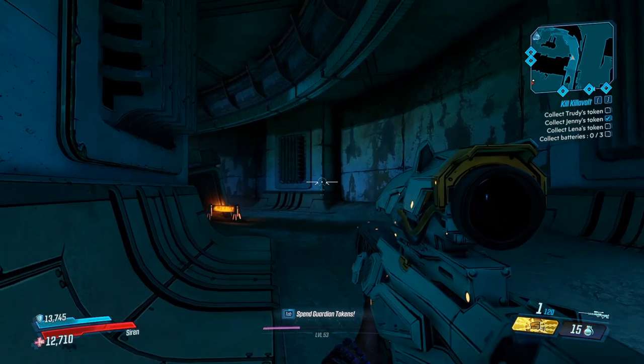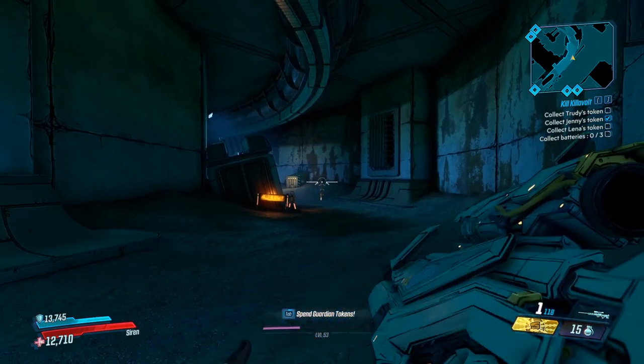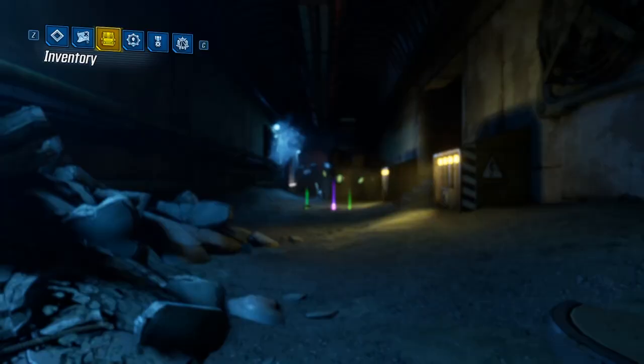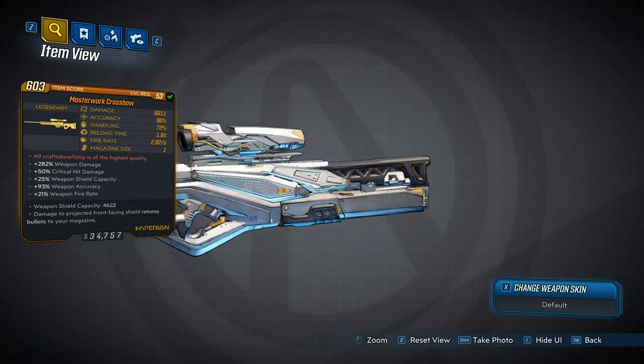Once you've taken him down enough times you will be able to get this. I think this took me about three or four runs, so pretty quickly which was good. You can see straight away that this is a projectile that comes out of this sniper rifle that is affected by gravity — it'll arc and loop down. It's also a one-shot magazine, so let's go ahead and take a look at this weapon.